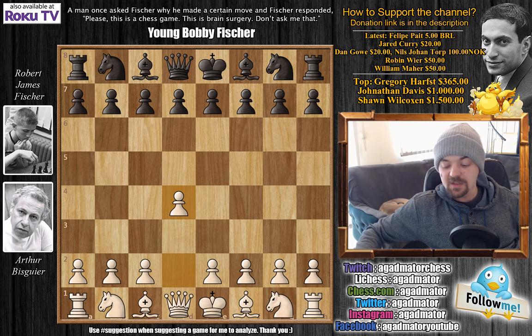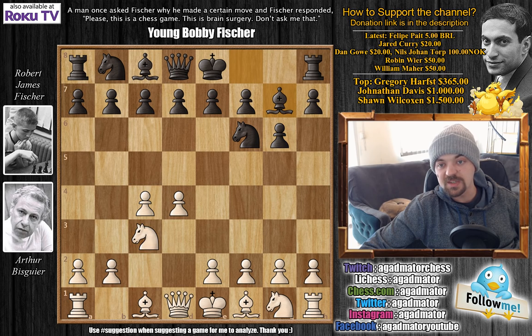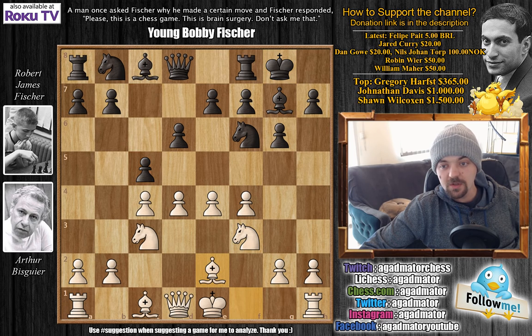Bisgaier opens with d4. We have knight to f6, c4, g6, knight to c3 and bishop to g7. So Fischer goes for the King's Indian Defense. We have e4, d6, f4 — the four pawns attack — Bobby castles, knight to f3 and c5. We have bishop to e2, c captures on d4, knight captures on d4 and knight to c6.